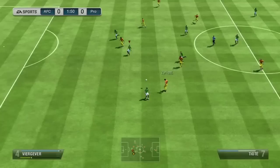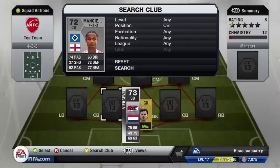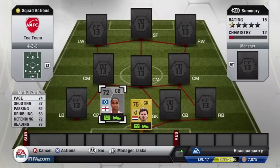Starting off in goal we have Felt Huizen — he's got 80 reflexes, but as shown in this clip it feels like a lot more. You see the guy tries to trample it across and he somehow manages to save onto the post. That's just an example of why I think he's a fantastic keeper and I would highly recommend you guys try him out.